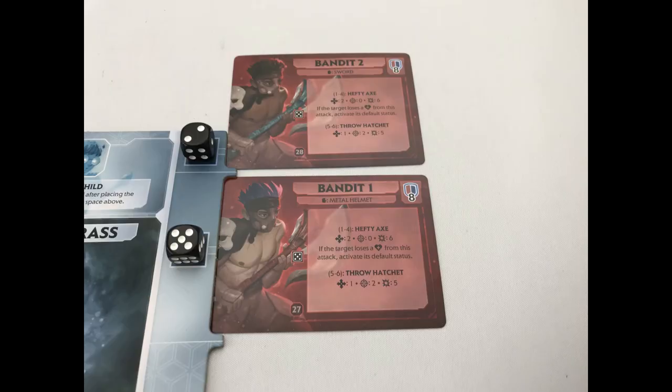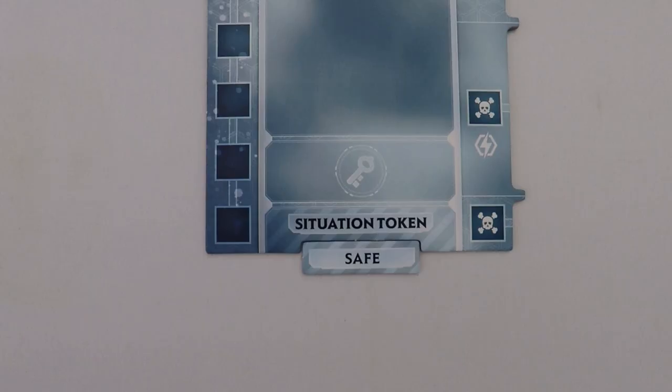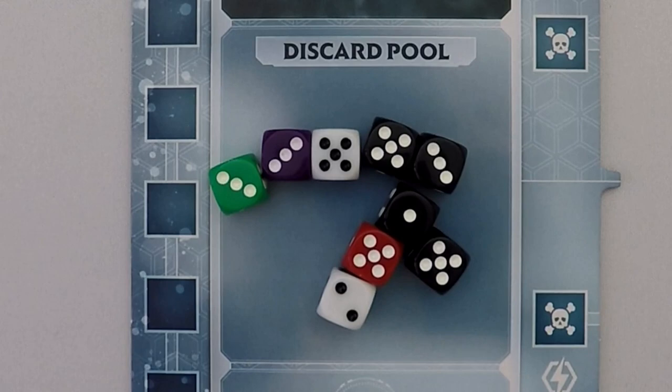Step 6: discard any dice you didn't use this turn. Step 7: check threat. If the situation is hostile and the dice on the threat track equals or exceeds the number of enemies in play, the enemies take a turn. If the situation is safe but there are 4 or more dice on the threat track, follow these steps: 1. Resolve the lightning bolt icon on the current page matching the symbol under the 4th threat spot. 2. If enemies come into play, flip the tile to hostile. 3. Discard all dice from the threat track. 4. Return the discard pile to the dice bag.